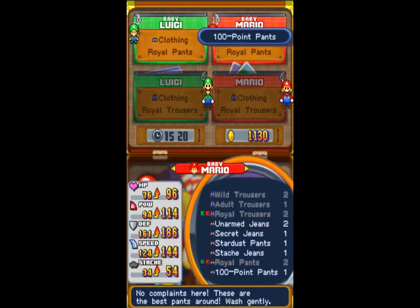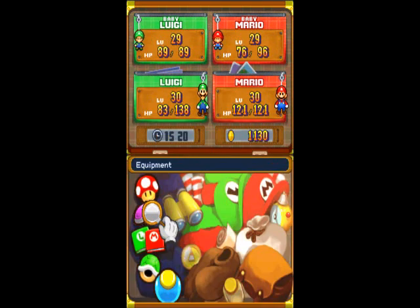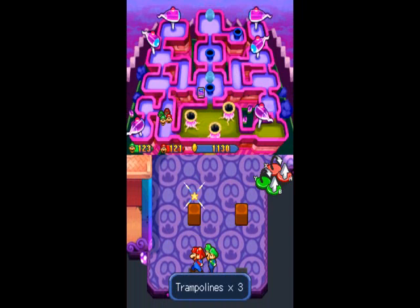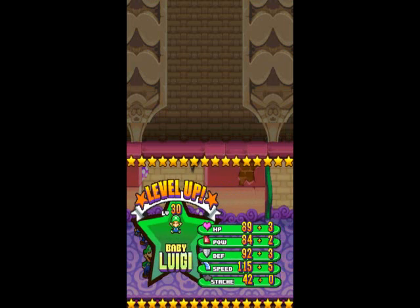So I'll need another pair of 100-point pants, and then I don't have to worry about those. There are other enemies around that I gotta look for later on in this dungeon to get the best pants for the adults — they're called Supreme Slacks. There's actually two enemies that can drop them, and I believe they're right close to each other. Baby Luigi is at level 30! He's getting used to those new pairs of pants already. I'm probably gonna go with HP this time. Wow, that was actually very good! Every little bit counts.